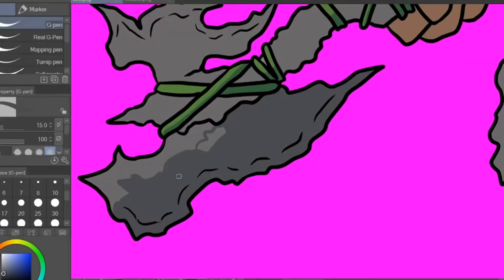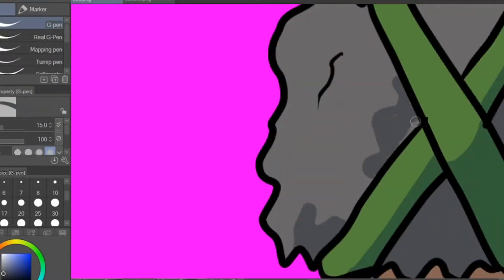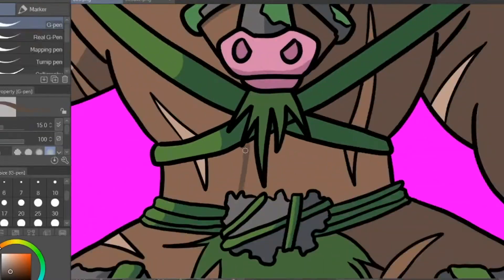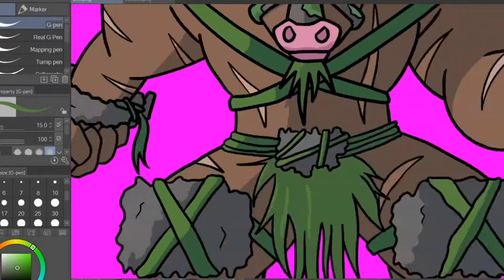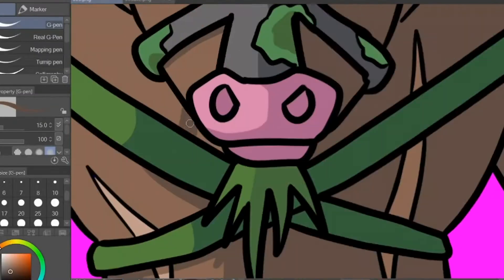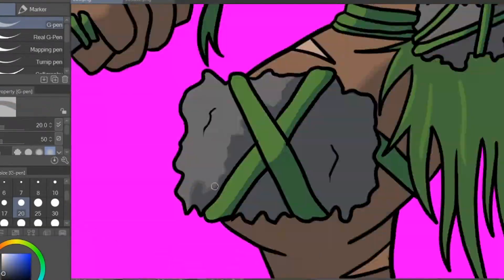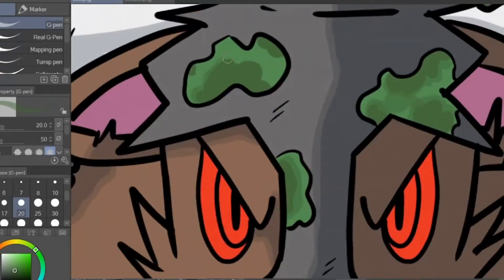Besides it being a minotaur, it has various vines and moss patches across its body. I also added some battle armor in the form of rocks on its shoulders and knees — this helped the design drastically since it looked plain before putting the rocks there. I've also given it an axe made of stone, as most minotaur references show it having an axe. Knowing what I wanted to add and what the base theme was, I managed to come up with a final stage that looked like a Pokémon while making it look cool.